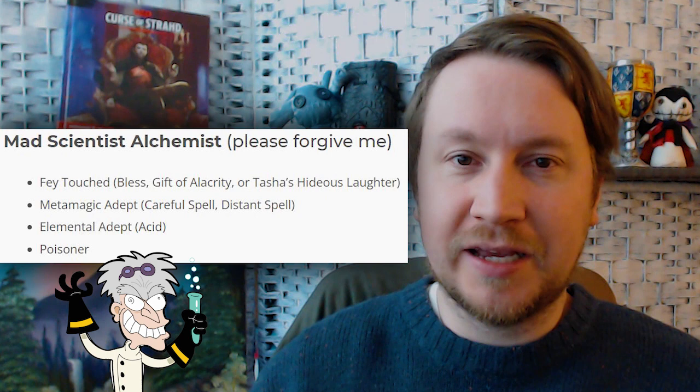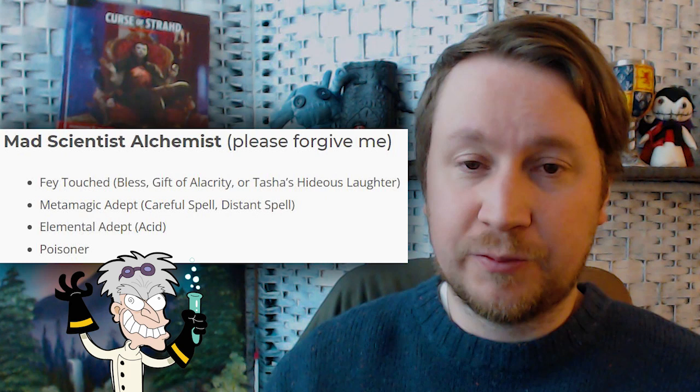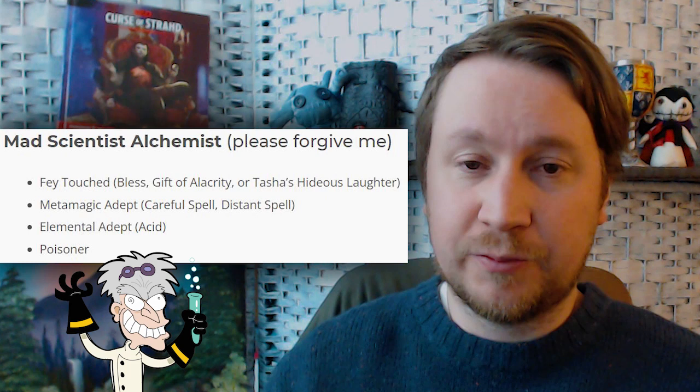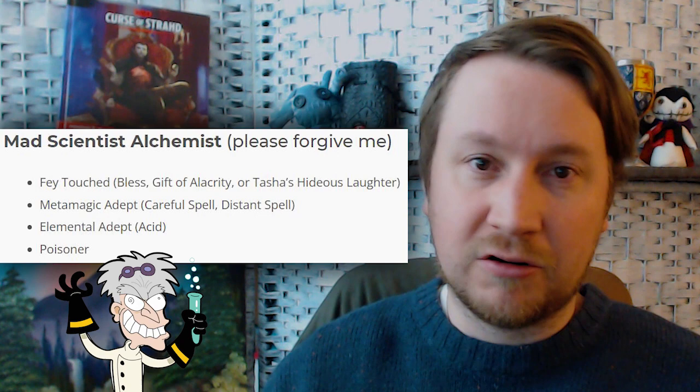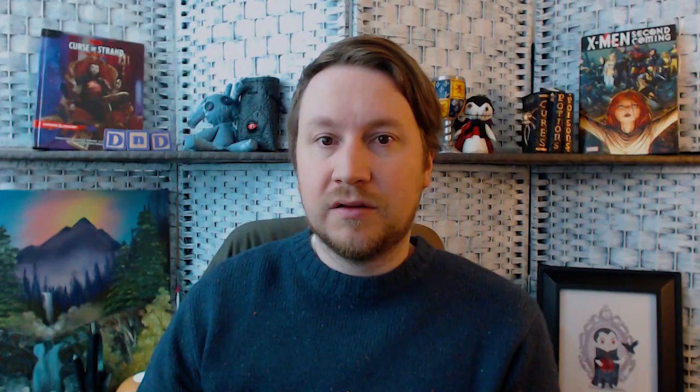If you've been playing D&D a long time you might be hungry for some less-than-meta options. Use Poisoner as a bonus action to poison your allies' weapons so they just deal more damage, and then cast your support spells. A lot of people think of the Poisoner feat as poisoning your own weapons, but if you're bonus-actioning to poison other people's stuff, I'm sure they don't mind.